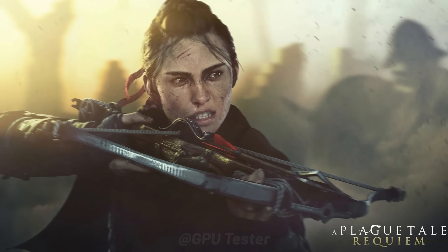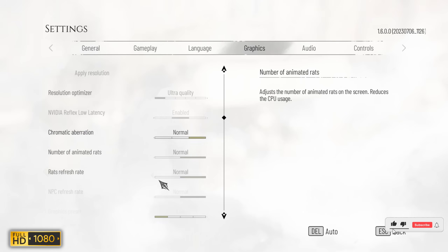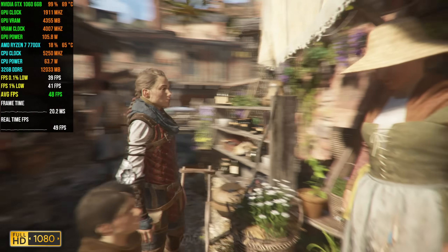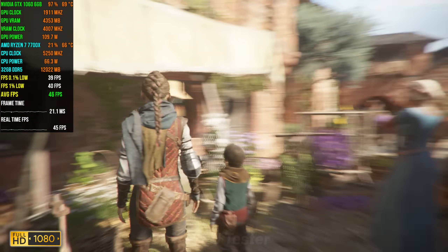Next game on our list is A Plague Tale: Requiem. We're playing at low settings at 1080p. In A Plague Tale, we get an average FPS of 47 where the 1% lows are 38.